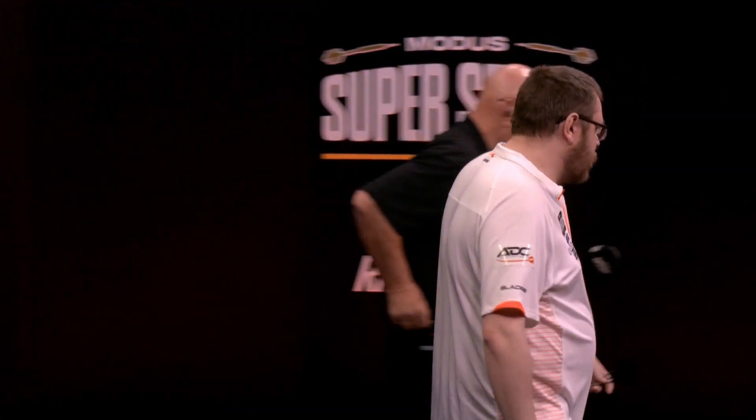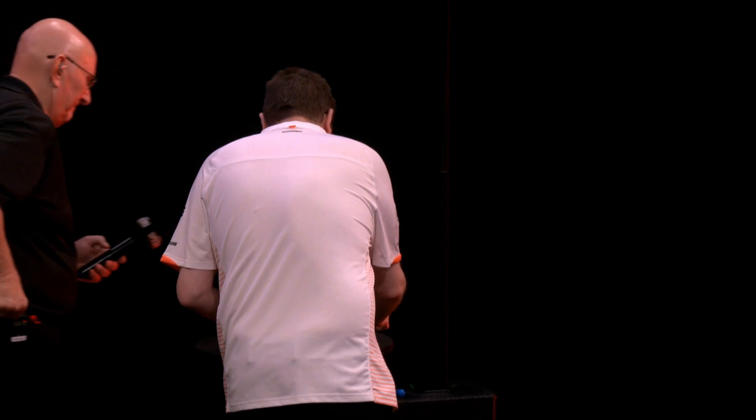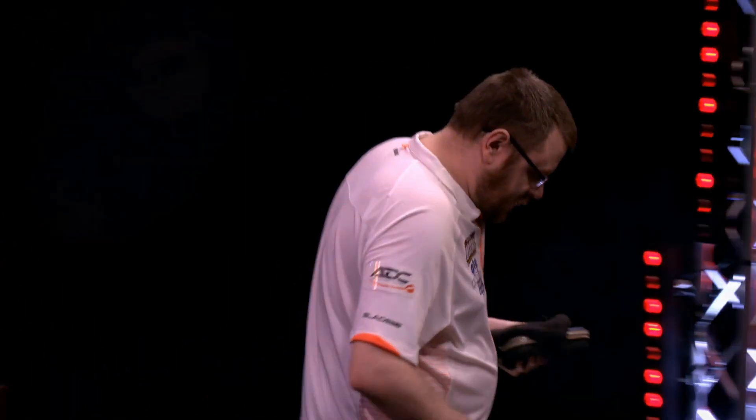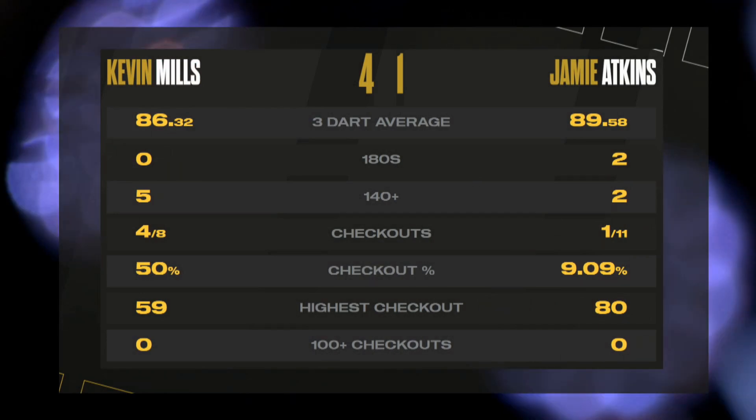Kevin Mills racking up his second win on the spin and looking in decent nick — a better performance compared to last time out. An average of 86, 50% on the doubles — much better than last time out. But for Jamie Atkins, 10 missed darts at a double, and that second leg really did come back to cost him.